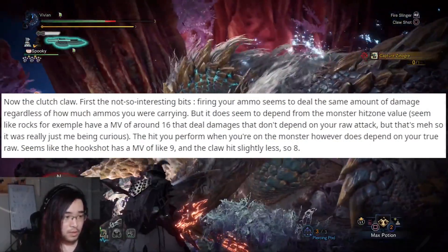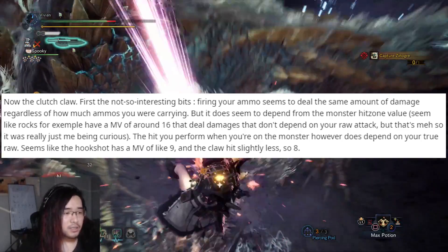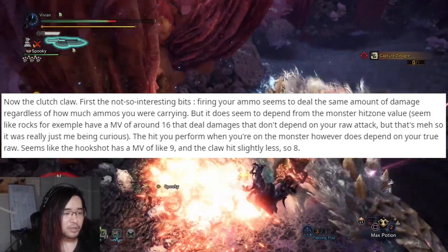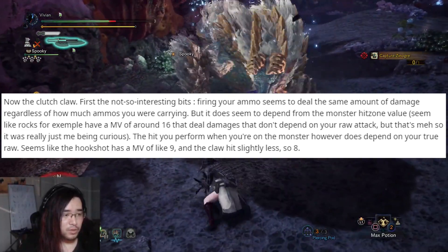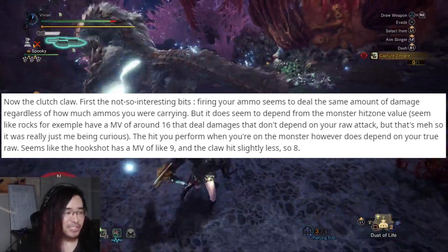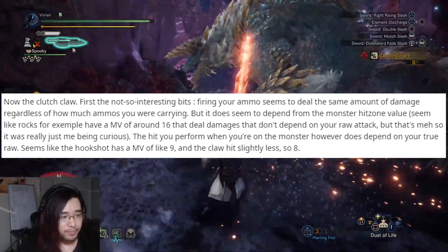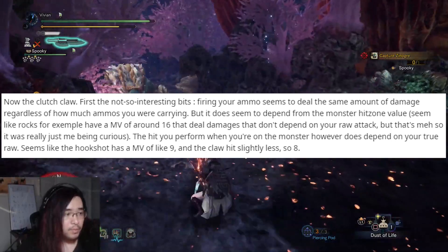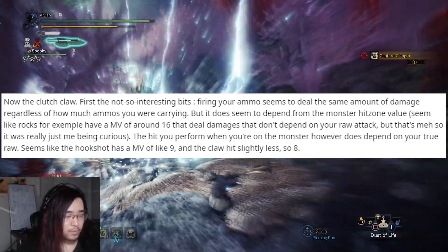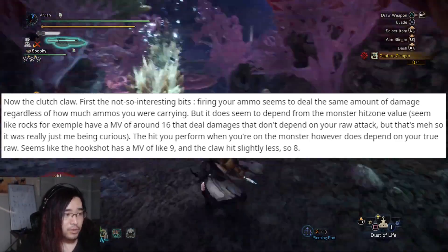Next up they talk about all the clutch claw mechanics. Firing your ammo deals the same amount of damage regardless of how much ammo you're carrying, and it does depend on the hit zone value of the monster. Rocks apparently have a motion value of around 16, but it isn't dependent on your roar. As for the clutch claw smack, this is dependent on true raw, and it looks like the hook shot has a motion value of 9 and the claw smack has a motion value of around 8.